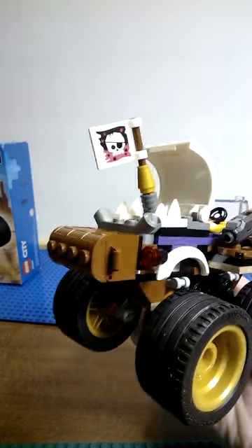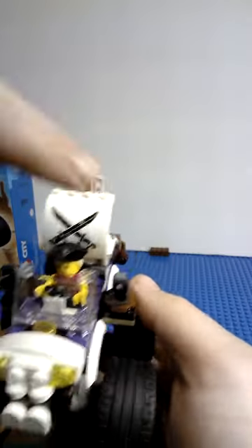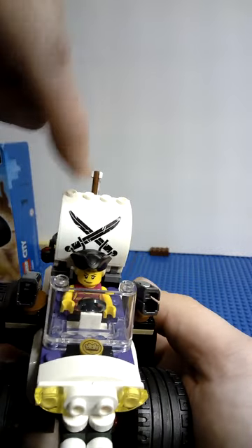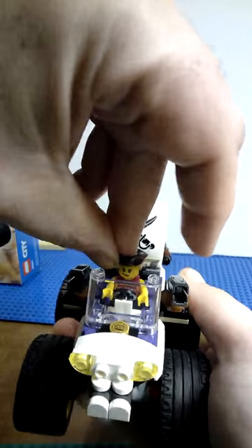There are some little teeth, and a chest in the back which opens up — there's some fish inside you can drop, probably to make your enemies slip and slide. There's also a cool sloped piece with a sticker featuring crossing blades, very pirate-esque.